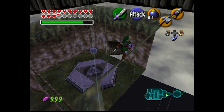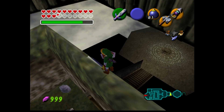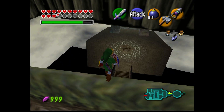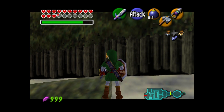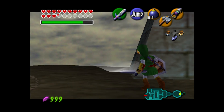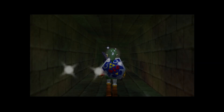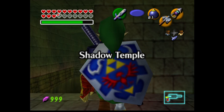You just keep walking along until you reach about this point where the stairs are. Now that you're right above the stairs, you want to turn so that you're 90 degrees to the stairs and just side hop. You'll side hop over the loading zone for this area, which won't load in the door, so you can just get in. You never need Dins Fire and you never even need Nocturne of Shadow.